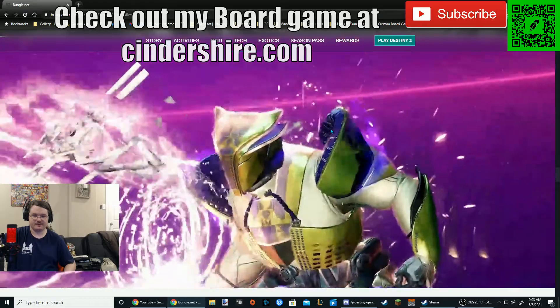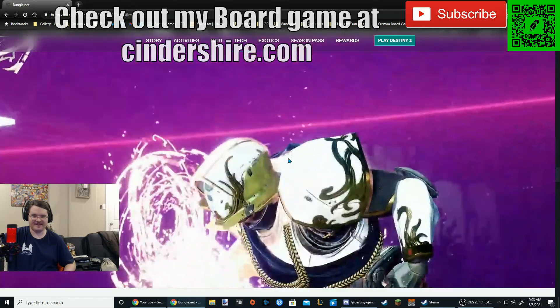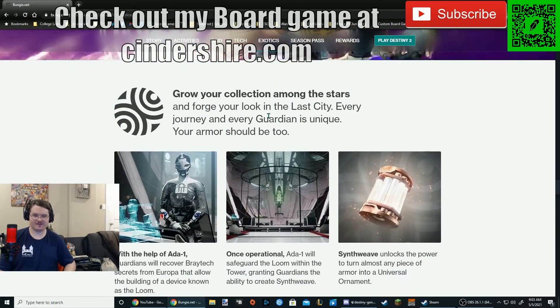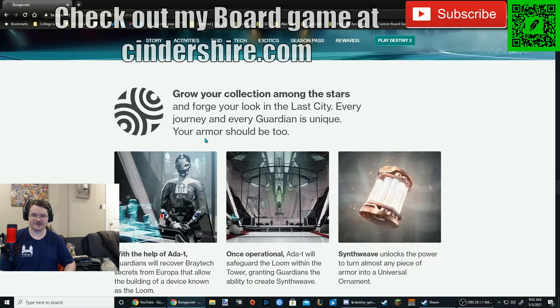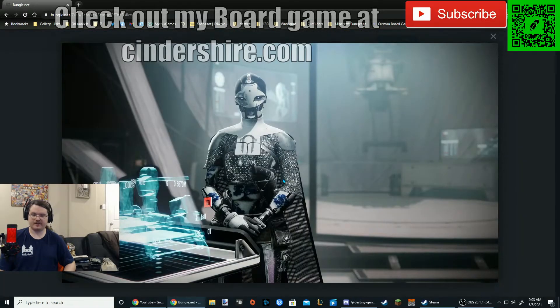Armor Synthesis — here's the really tone-deaf thing. Someone pointed out that they show more armor changes than we'll be able to do in the game for free, at least for playing without paying. Grow your collection among the stars and forge your look in the last city — every journey and every Guardian is unique, your armor should be too. With the help of 801, Guardians will recover BrayTech secrets from Europa that allow the building of a device known as a loom. Once operational, 801 will safeguard the loom within the tower, granting Guardians the ability to create Synthweave. Synthweave unlocks the power to turn almost any piece of armor into a universal ornament. It looks like this is actually going to be integrated into the story somehow.